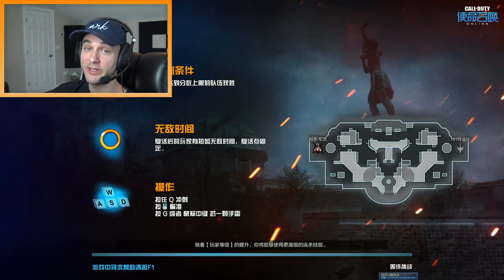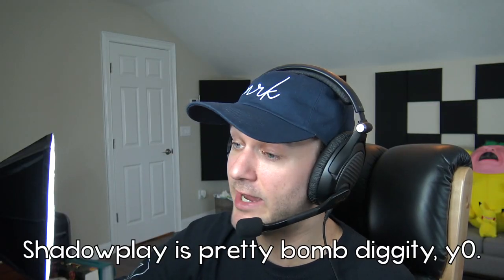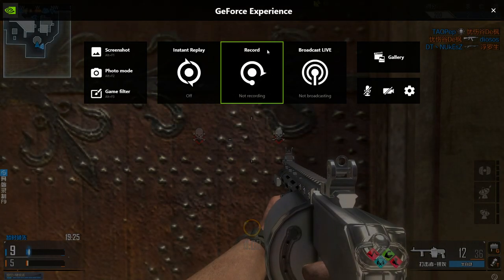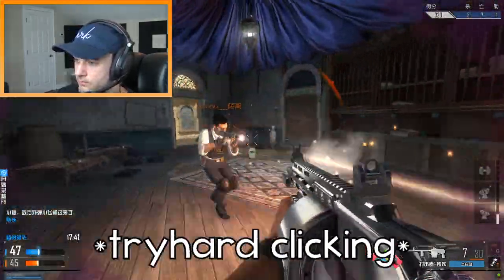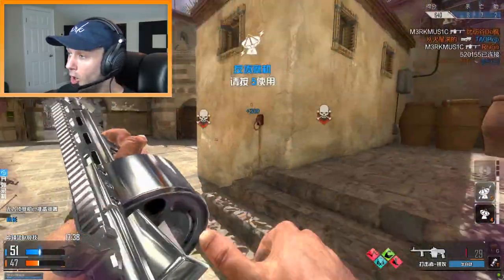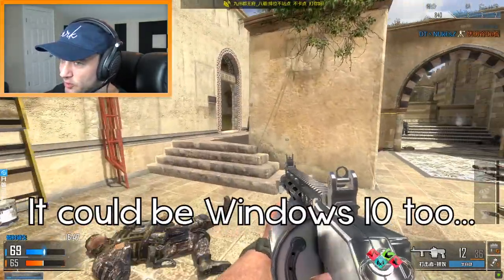I want to test something — I want to see if this is the case while I'm playing this match. I'm going to start recording with ShadowPlay and I want to see if it actually crashes. I just really want to know if ShadowPlay is the problem, because ideally I do want it to work — Elgato is not getting game audio. Here we go, I'm gonna click Alt+Z and start recording now. I'll just wait for my PC to black screen. If it doesn't, that's great. Look at all those people — I wish I had attachments on my gun.